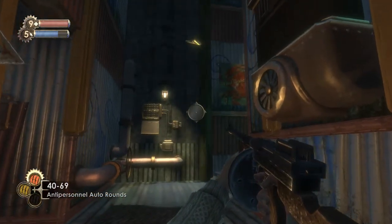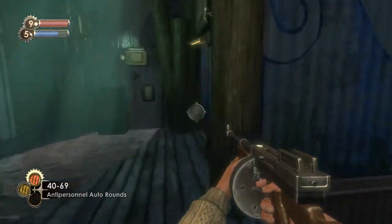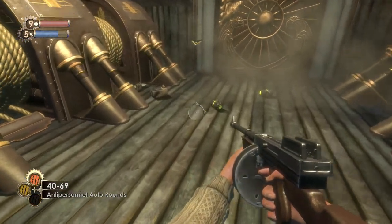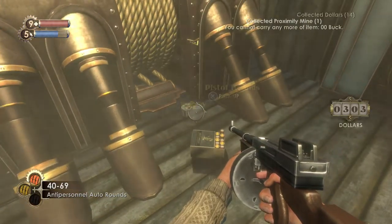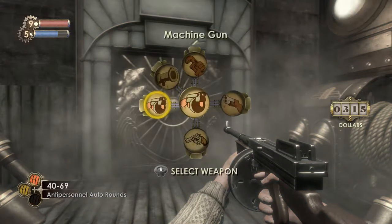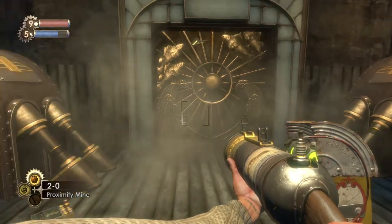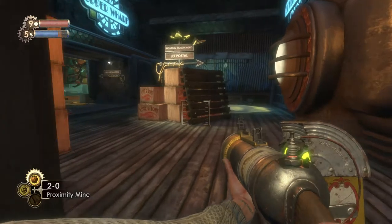In my opinion, Neptune's Bounty is one of the more boring areas in Bioshock — it's not as interesting as some other things we can come across. Now we're introduced to proximity mines, which are a different kind of ammo for the grenade launcher. We can switch that out and now we can do the same thing that the Rosie Big Daddy can do — we can stick them onto objects. And we will be using that a lot.